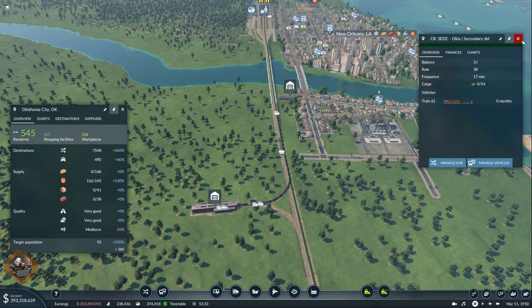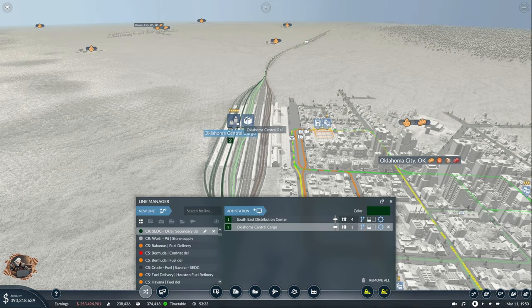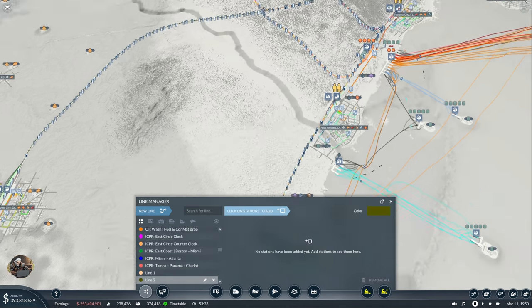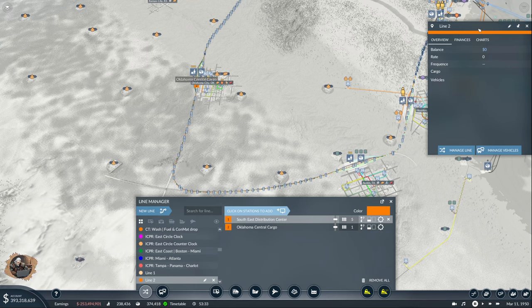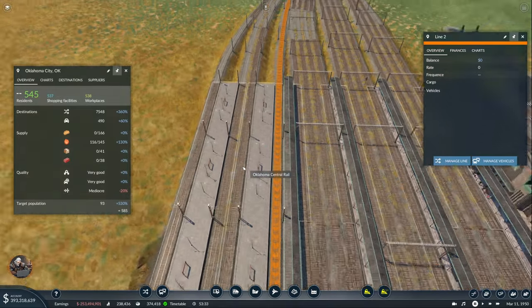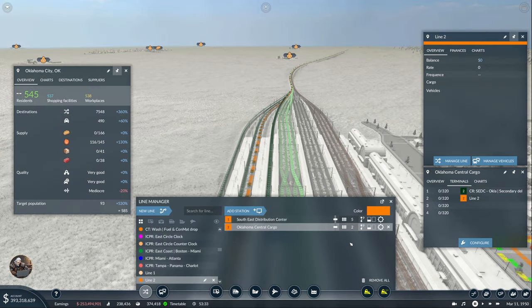It works, but we will also have to set up the fuel deliveries, which means we need another line. I'm thinking these should be separate lines. We need a CDC to Oklahoma line. Let's put it over here — I closed Oklahoma for some reason. Here on the side and it immediately does it properly. Although I don't understand why it puts them both in the same terminal.